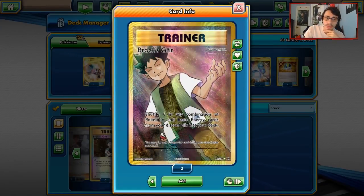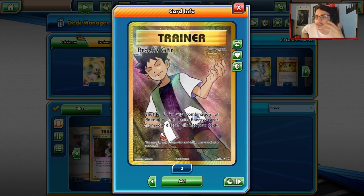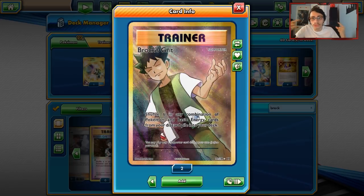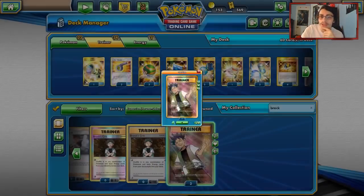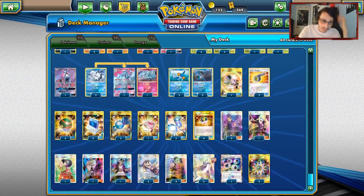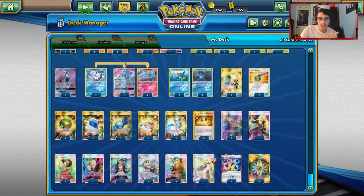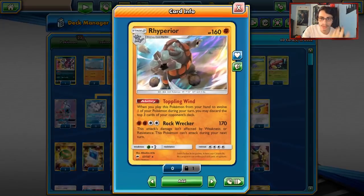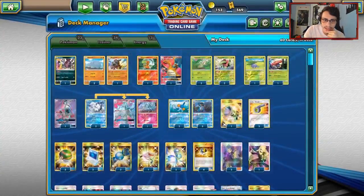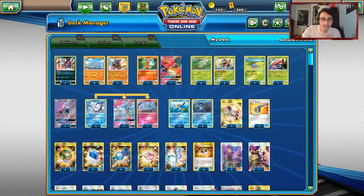Lusamine also gets you back your Cynthia, which is useful if you're both trying to stall. One Supporter I think is really good here is Brock's Grid — because with Brock's Grid, if they ever knock out your Rhyperior or you power draw away Charizard or a Charmander, you can Brock's Grid them back into the deck and constantly recover it with Lusamine. One Super Boost Energy for Charizard and two Rainbow Energy — I'm playing two because if you prize a Rainbow and a Rhyperior in the same game you can't double Gladion. Two Rainbows also gives better odds of finding it when you need it for Ace Rola. That's the full Rhyperior Meganium list.